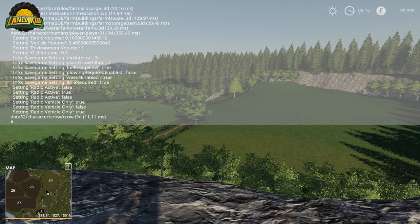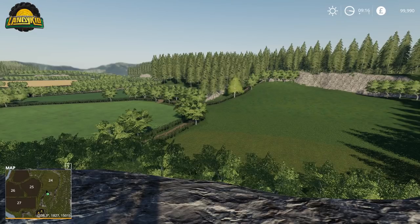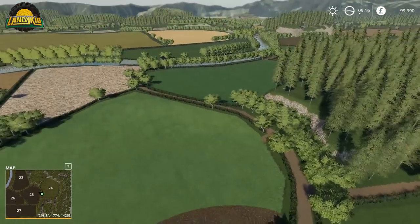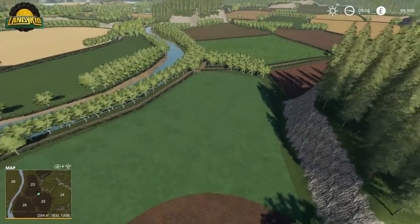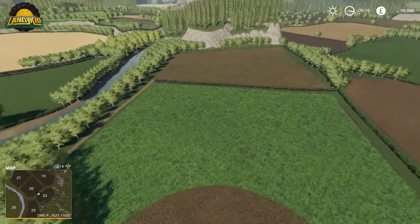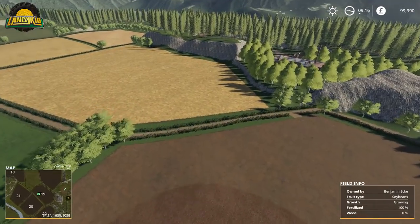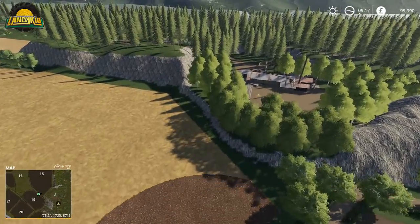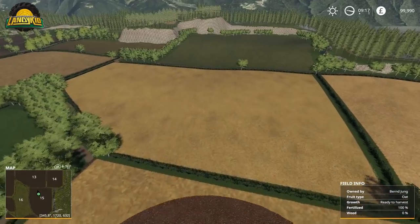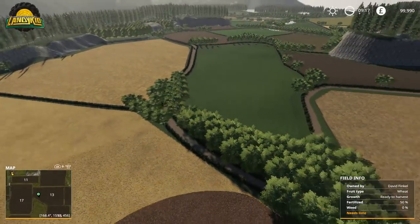I've got the LOD set kind of low but you can see the landscape. I'll open up the log so you can see it's clean, then put fly mode on so we can check out the landscape better and see if it's going to be a map that takes your fancy. I think quite a few content creators will jump on this - it's something different with a UK-ish feel thanks to the hedges.